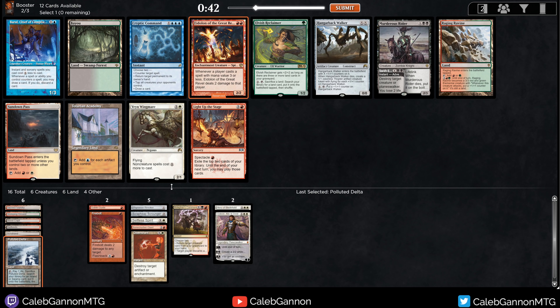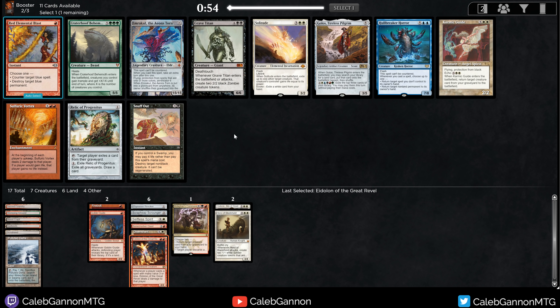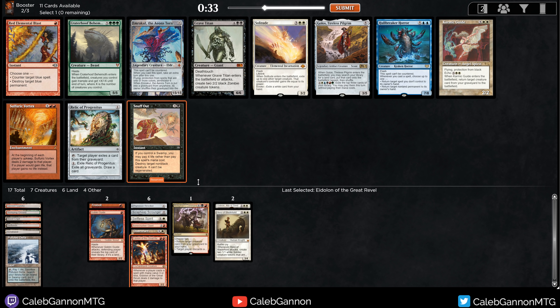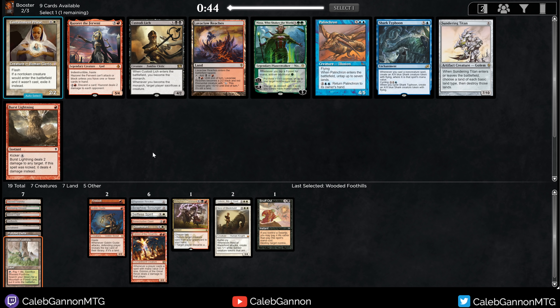I could take Eidolon of the Great Revel — maybe Vryn Wingmare comes around. Eidolon in the same deck as Hero of Bladehold is a bit tricky, but let's go for it. Sulfuric Vortex, Snuff Out — I have quite a few Swamps, so casting free Doom Blade effects is pretty nice. Snuff Out might be the pick here; Sulfuric Vortex seems like it might come around. We don't have much removal, and Snuff Out is a really excellent removal spell for an aggressive deck. I think I'm just going to lean into Young Pyromancer — actually, Wooded Foothills is tempting; it grabs all of my mana. Just do that, because if Grist comes around we can take her.